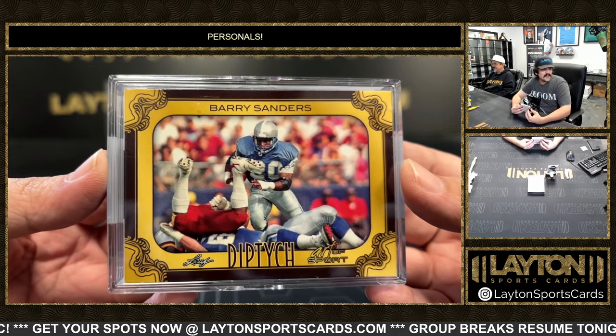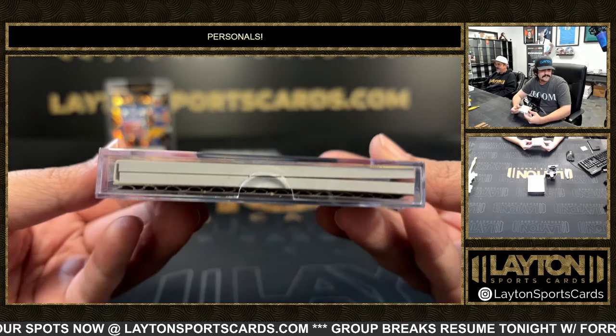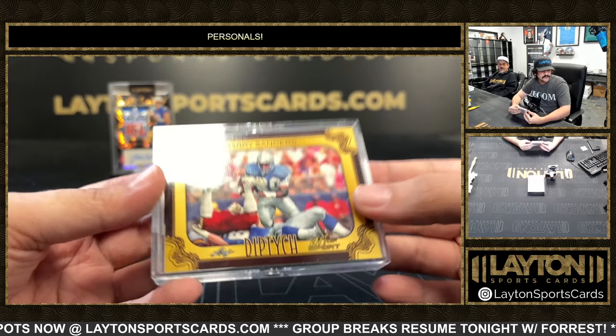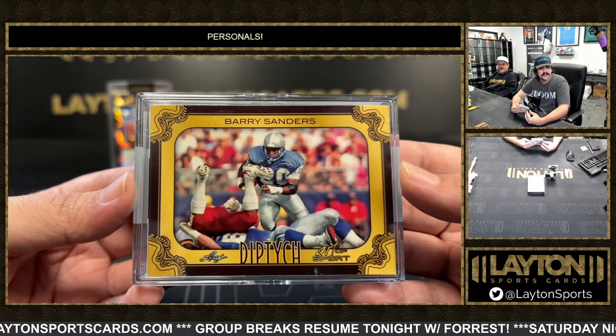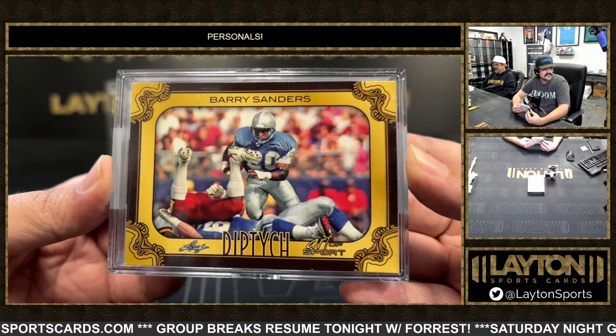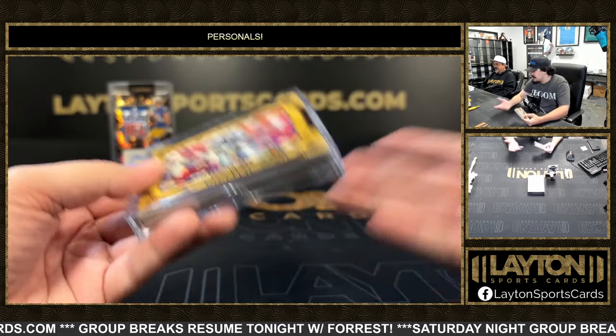Booklet auto — nice one there, Barry Sanders, fire! Yeah, it is still sealed so we're gonna leave that for you, Peter. But it is a booklet auto — really sick ones too. If you want to look on eBay and stuff you can see what they look like. Very nice — Barry Sanders on the diptych. Oh, you want to open it? Okay, that works.